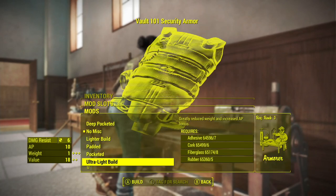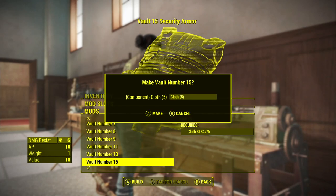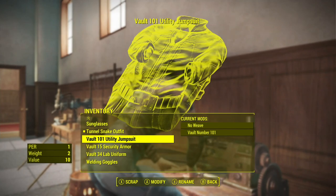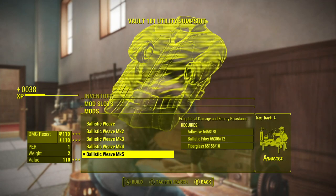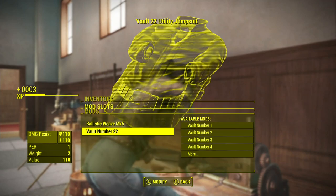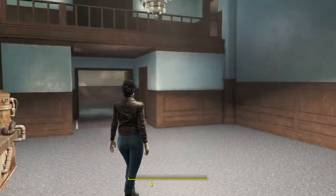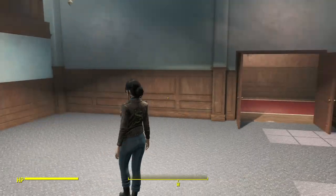Ultra light build. Vault 15 security armor. Vault number 101? No, must be 22 - just to be difficult, I guess. So we get some options here, not anything special. I didn't see anything special, unless it's the tunnel snake maybe. Is that what they're referring to? I don't know.